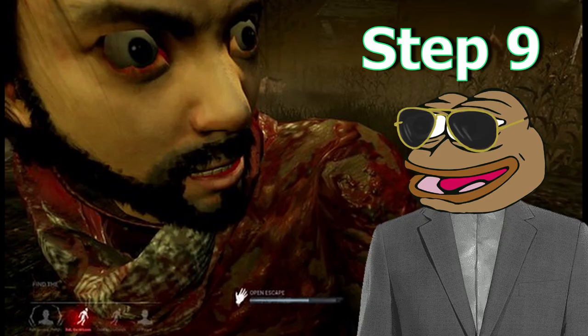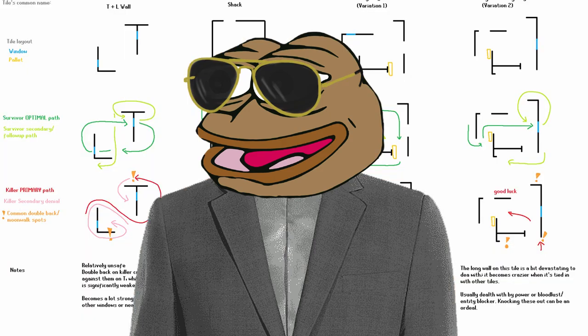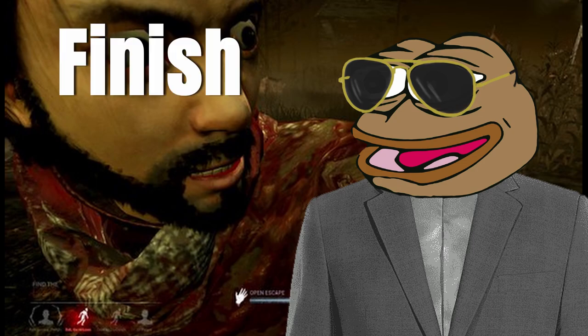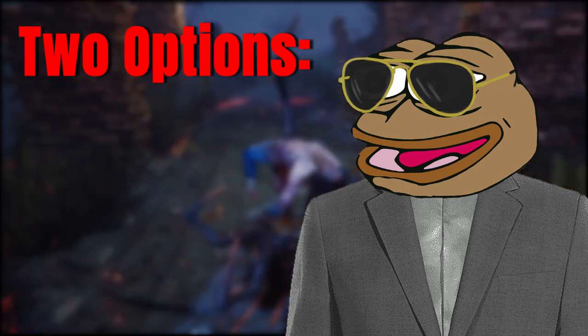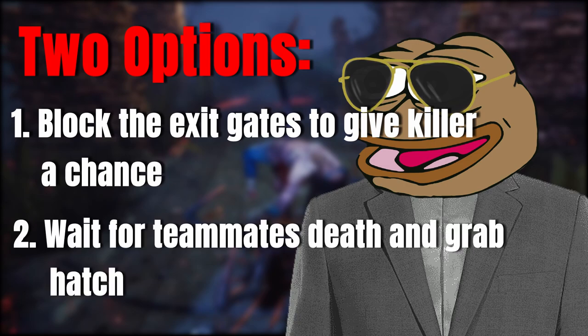Step 9. You're doing fantastic so far. At this point you should have angered all your teammates as well as making the killer realize how much of an asshole you are. You know how to loop the killer, do gens, help your teammates, and be the most outspoken player in the game. Now all that is left is to finish the game. Option 1: go to open the exit gates, but 99% that gate and just stand at the switch so no other teammates can open it — ensuring the killer still has a chance to bring the game back. Once he gets a survivor or two, open it and leave. Option 2: await your teammates' death and get the hatch. Nothing shouts heroism more than awaiting your teammates' death to escape through the hatch.